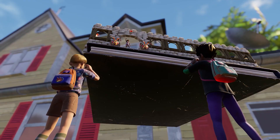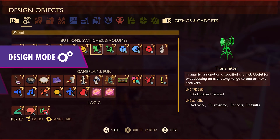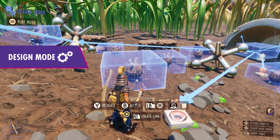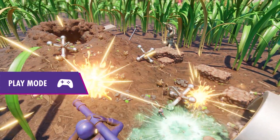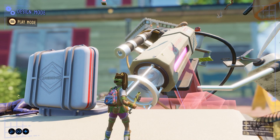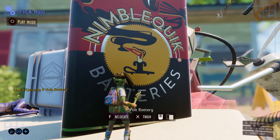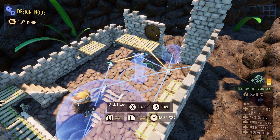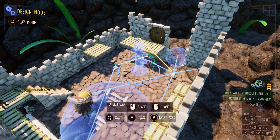While creating a Playground, there are two modes: Design Mode and Play Mode. In Design Mode, you can freely place and arrange assets. In Play Mode, you can experience your creation in real time. Made a mistake? No worries. With the Undo-Redo feature, you can quickly backtrack. And with free placement and rotate freely options, you're not limited by grid placements.